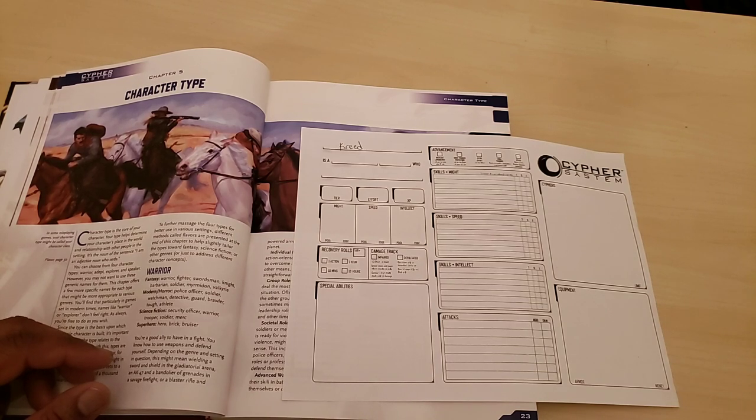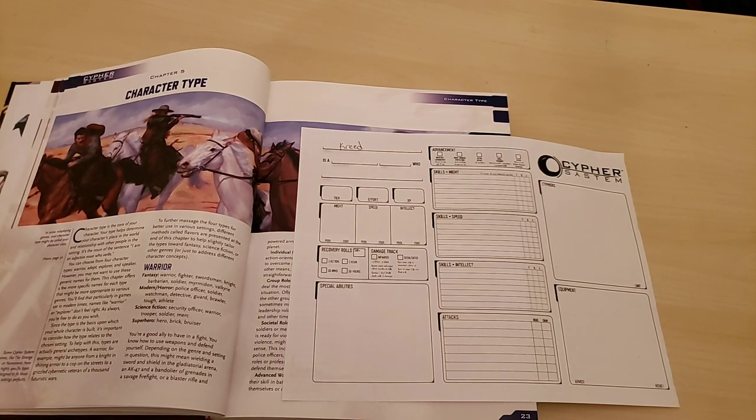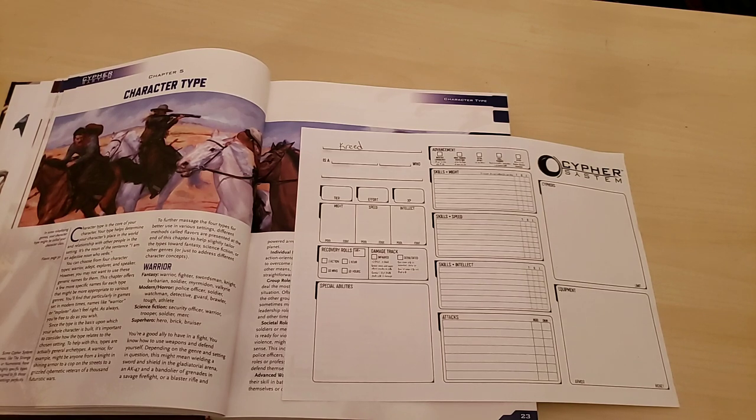Descriptors are things like appealing, brash, driven, or impulsive. There are around 50 or so different descriptors in the game. What I decided to do with my Vampire Nations game is take some of those descriptors and assign one to each of the 10 vampire tribes. So when you selected your tribe, you were also selecting your descriptor — the idea being that you are an exemplar of that tribe.